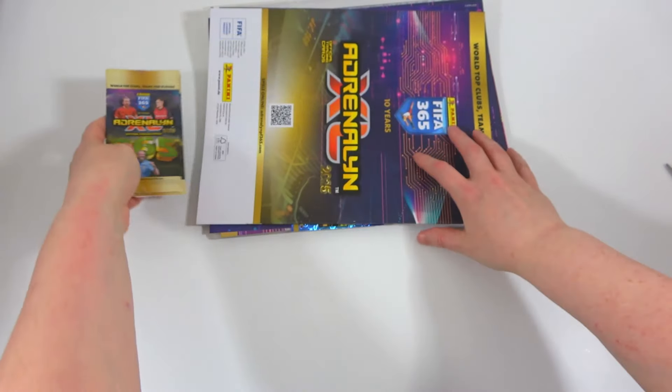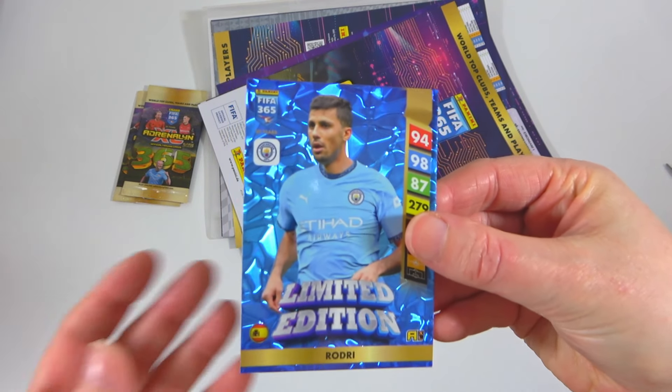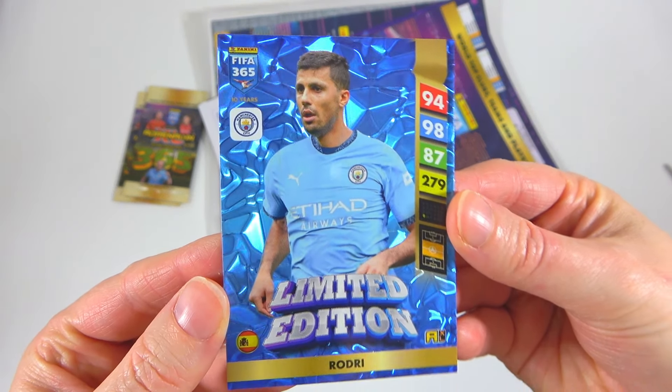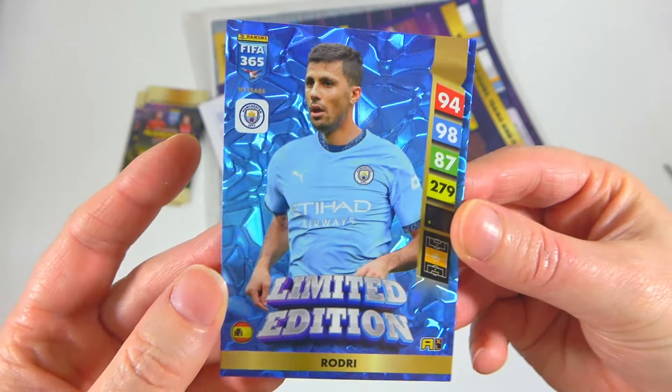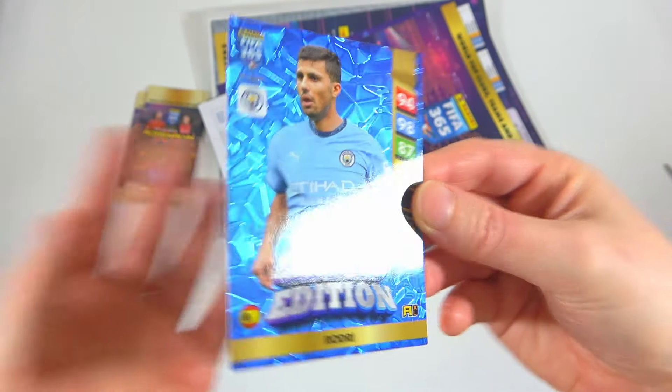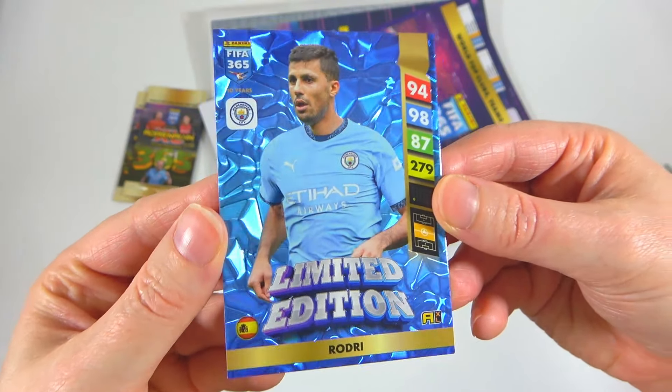We have a couple of packs of cards here, so let's put those to the side for now. Oh - spoilers - we may as well take a proper look. It's a nice one - look at that with the honeycomb holographic finish, awesome blue look, blue on blue. There's a code on the back as well. That's our first limited edition card for the collection, getting it straight in the starter pack.